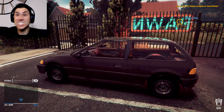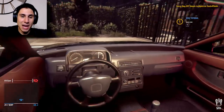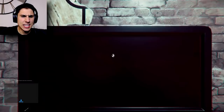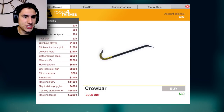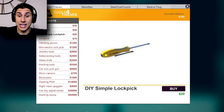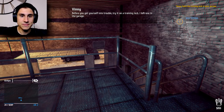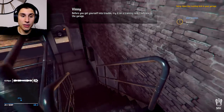We have to go to toolsforthieves - DIY simple lock pick, buy. I got the lockpicking set, and Vinny's calling me: 'Before you get yourself into trouble, try it on a training lock - I left one in the garage.' Oh, thank you Vinny, that was very kind of you. It's right down here. So this is going to teach me how to pick a lock in this game.